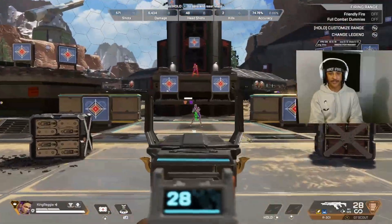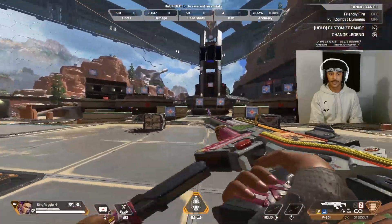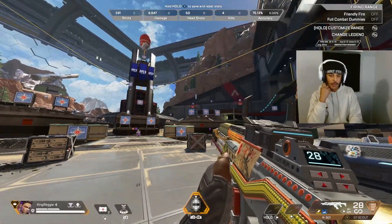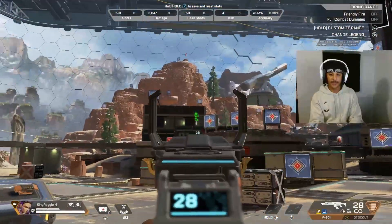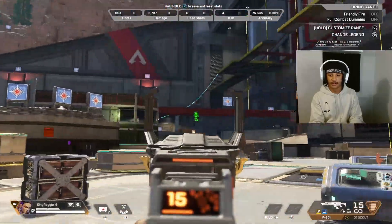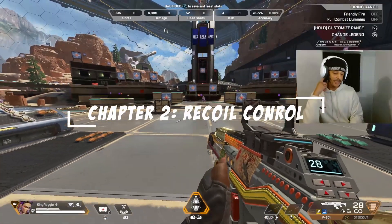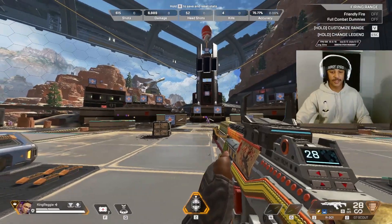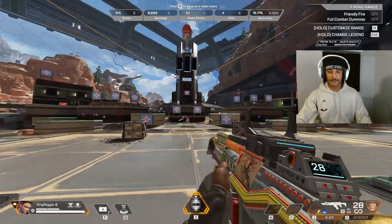If I feel like I'm rushing, I just slow down and bounce around from target to target for about one to two minutes — whatever makes you feel comfortable. This is one of the fastest ways to get your fingers and eyes warmed up at the same time. Next, after tracking, we move on to recoil control. Recoil control on mouse and keyboard is a little easier because you have more control, but either way you want to practice from the same spot.